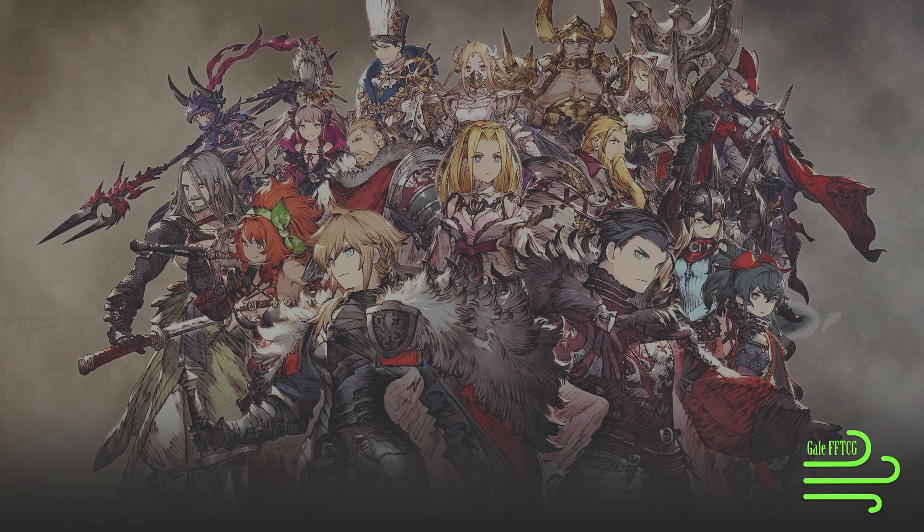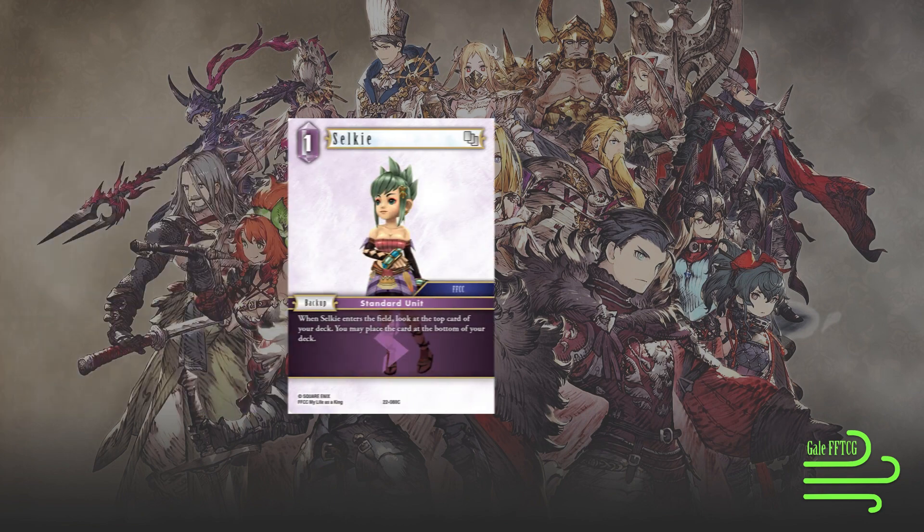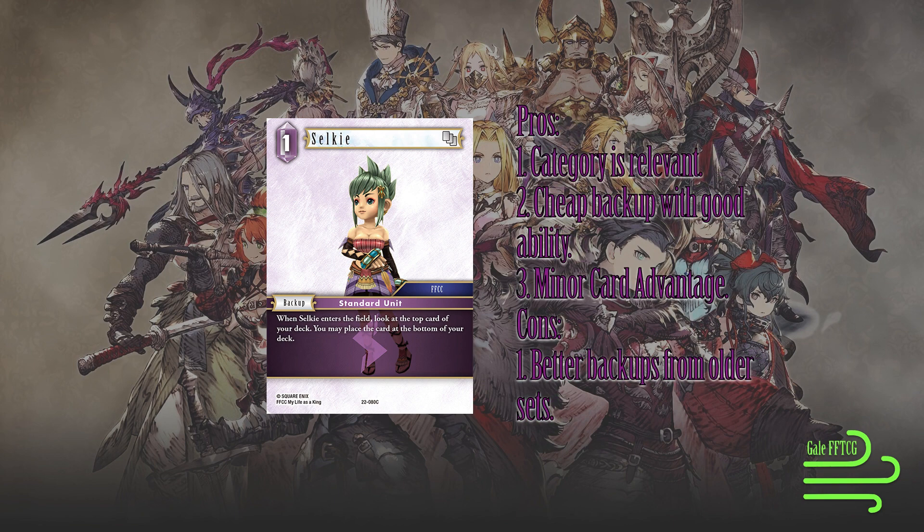Let's jump straight in with 1CP Selkie. The pros: the category is relevant. It's an FFCC card, which means it's pretty searchable, and it's got some cool synergies. It's a cheap backup with a semi-decent ability.